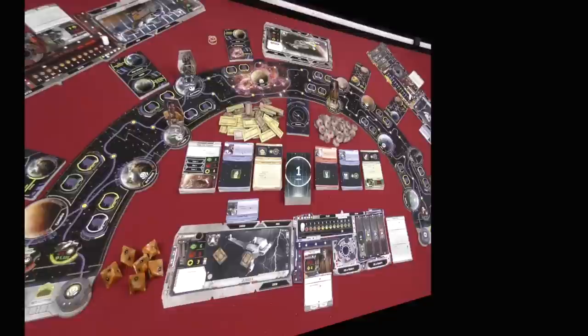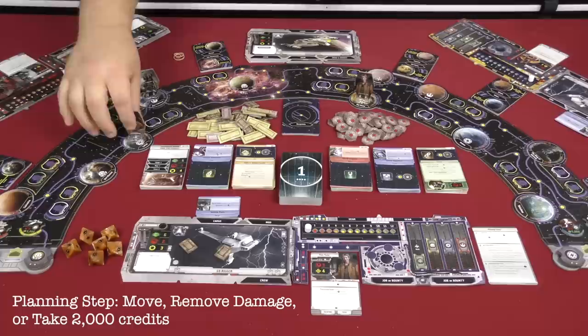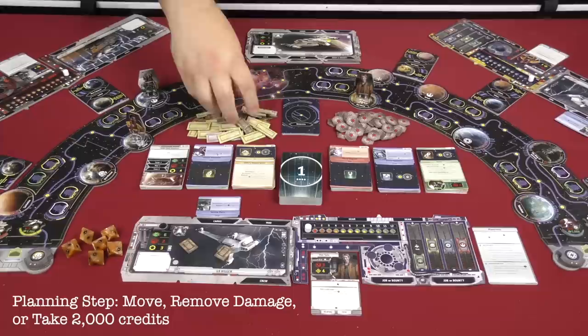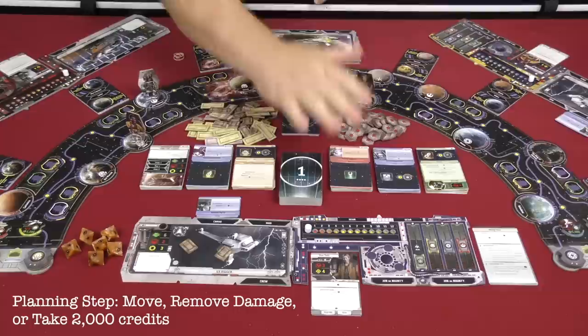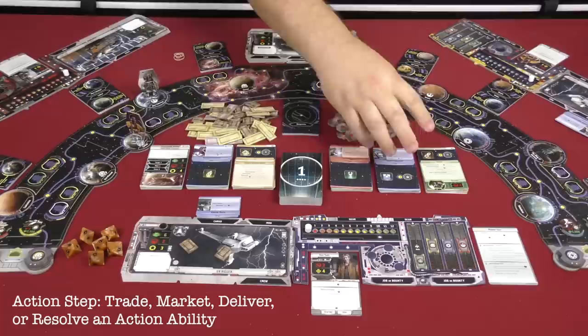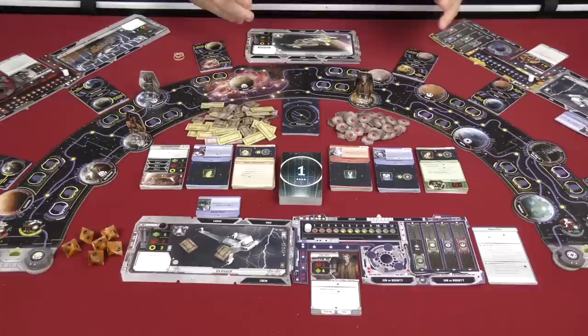There are a number of different ways to get fame, and whoever gets to 10 first is the winner. The game takes place with players taking turns going through three steps. The first is the planning step, where you either move throughout the different sectors using your ship's movement ability, take 2,000 credits, or recover all damage on your ship and person. Then you move on to the action step, which includes buying cards from the market, doing combat against a patrol, or combating another player — maybe they have someone on their ship you need for a bounty.